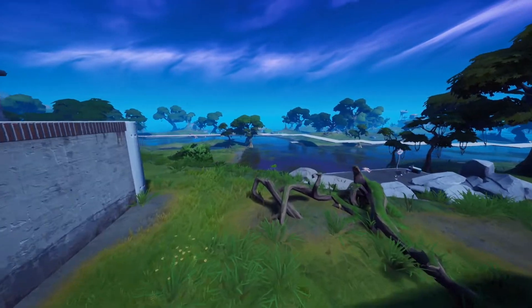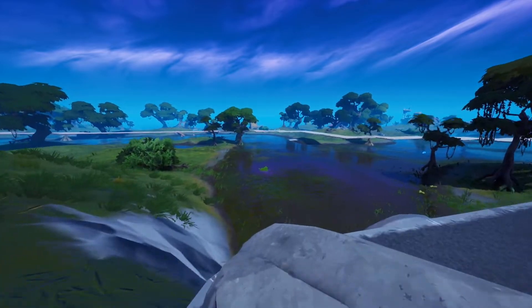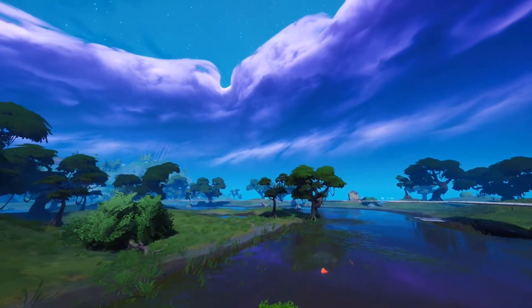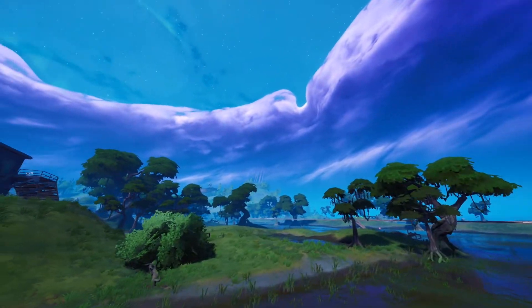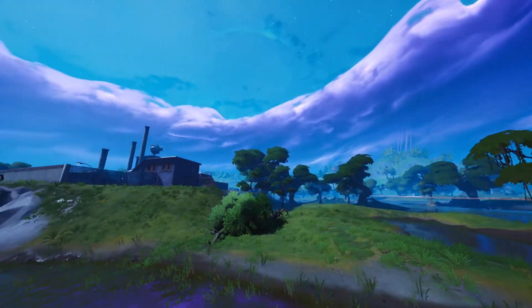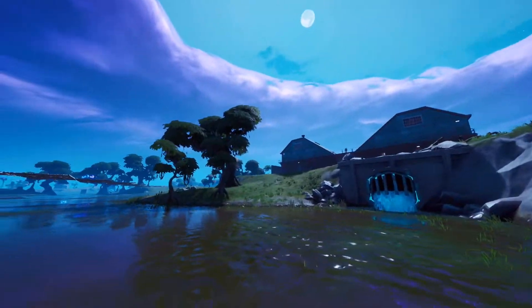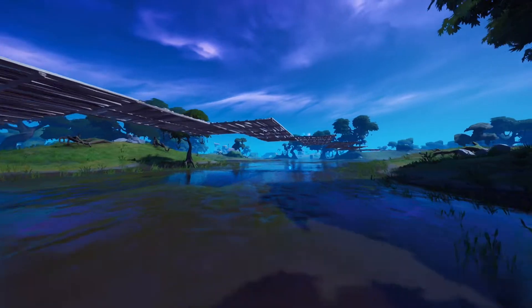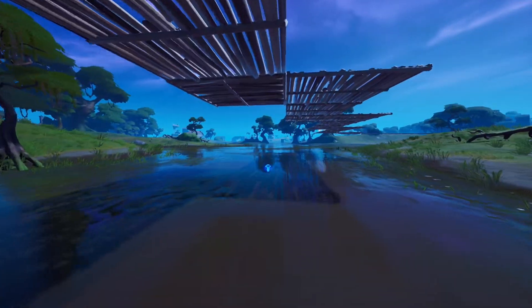The White Slurpfish is one of five Slurpfish present in the game. Like most of the others, you can find it in the swamp, specifically near the Slurpy Swamp area. But it can also be caught around Fortella and Shantytown.